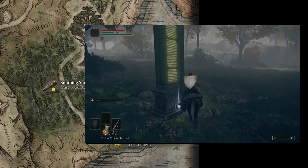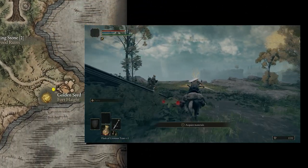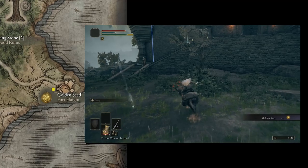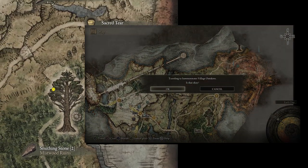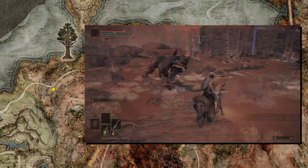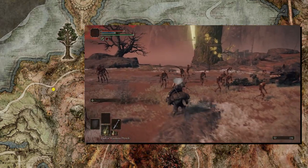Make sure you get the map nearby, which shows our next destination in the southwest — Fort Haight. There's a golden seed we can swipe while we're on horseback, and we'll go ransack the sarcophagi to the southwest for some golden runes to help afford some of our stuff. Now fast travel to the Summonwater Village outskirts site of grace and follow the path east towards the red land on the map. This is Caelid, and it's an area full of monsters that will wreck you right now and really don't give you enough runes to justify taking them on.